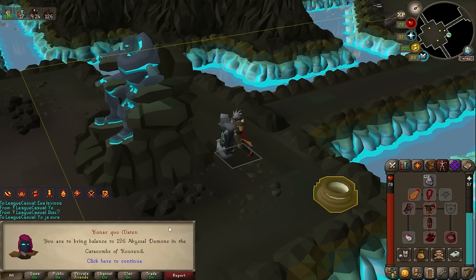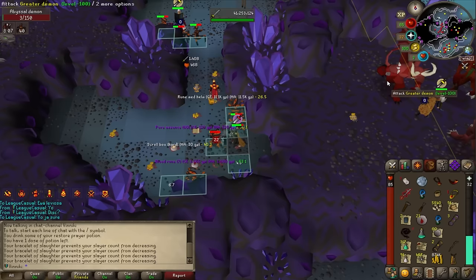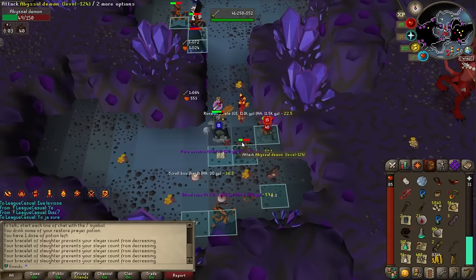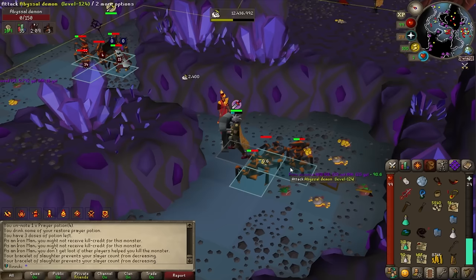My next task is to kill abyssal demons in the Catacombs of Kourend. That's great because I still need totem pieces to kill Skotizo. I'm getting loads of totem pieces and also an abyssal whip. If I use my bulwark special attack I aggro all the abyssal demons in the area, and my thrall hits all of them at once — perfect combination.